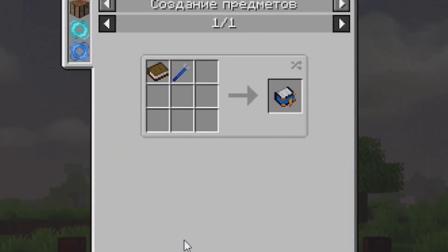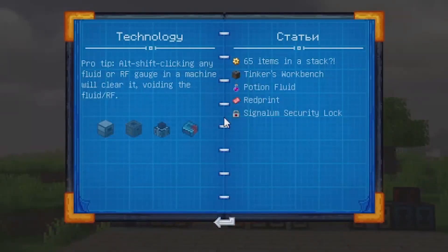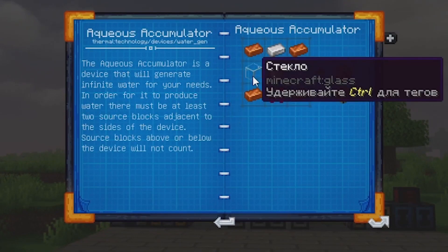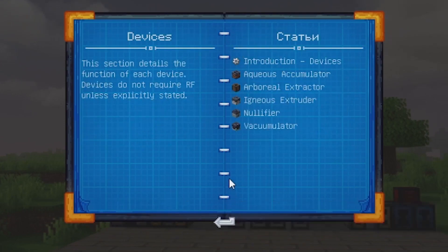The second item is the Thermopedia, an in-game book with a crafting recipe that tells you everything about this mod. It is currently in English only, but Russian versions may appear later. This book is a full-fledged guide to this mod, so don't forget to read it if you are interested.